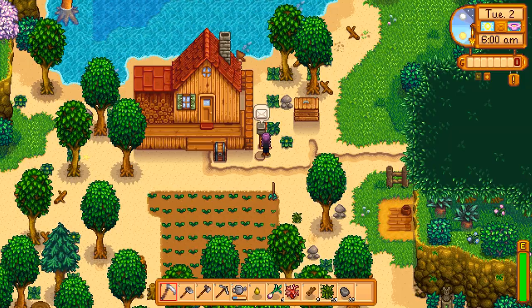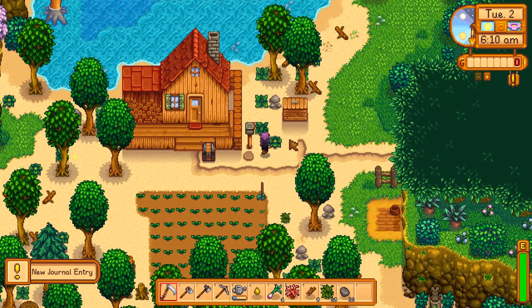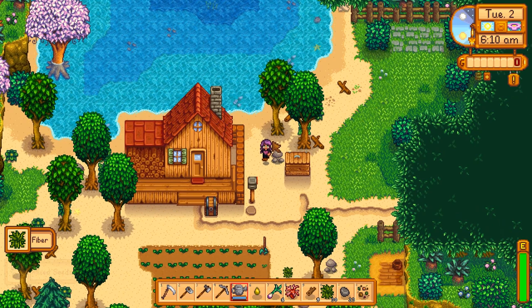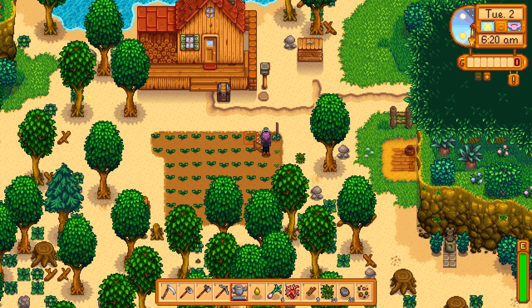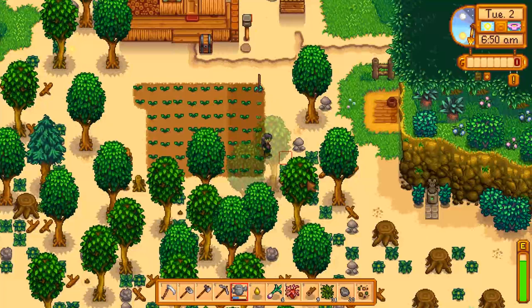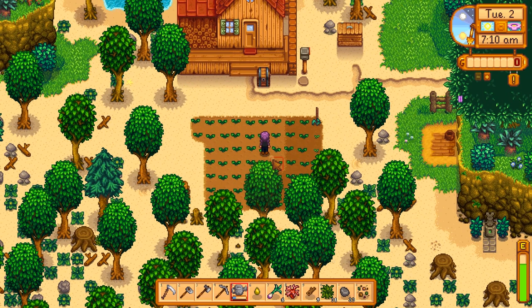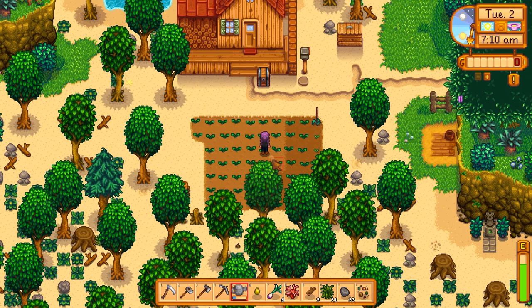One thing you want to do on the second day is make sure that you check your mail, because Willy is going to say hello to us. In order to get our fishing pole from Willy we have to have read the mail - if you don't read the mail before you go down to the beach, you unfortunately are not going to get your fishing pole from him. So that is incredibly important. We want to start our day with watering the crops and heading over to the beach as soon as we're done. We got our cauliflower and green beans - and the mixed seed I picked up last night was also a parsnip, but we have four days left before we need to worry about getting potato seeds.